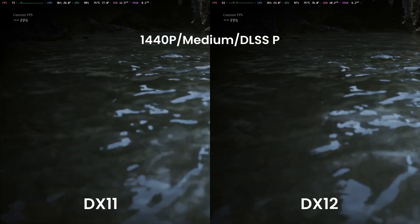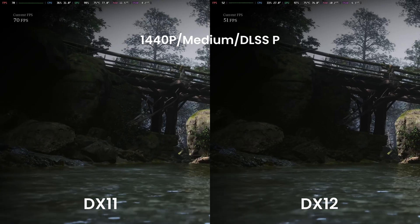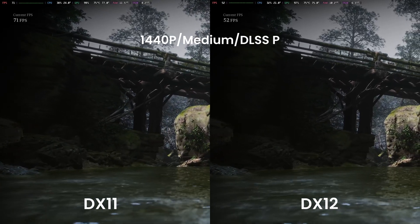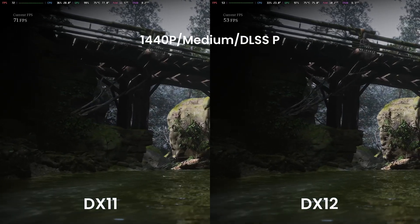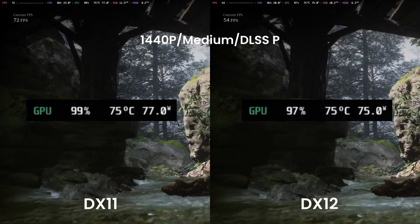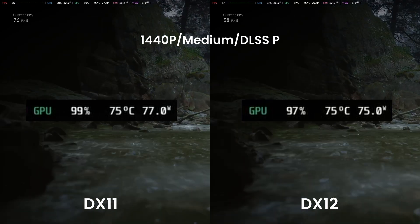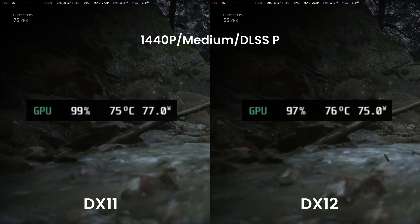The difference between DX11 and DX12 is huge. With DX12 I got around 50fps, but now I'm hovering around 70. Image quality looks identical to me. Interestingly, GPU usage is 95 to 97% with DX12 but always 99% with DX11, meaning my GPU is maxed out only in DX11 mode.